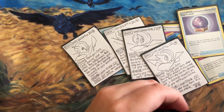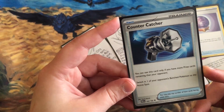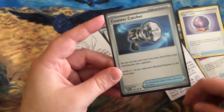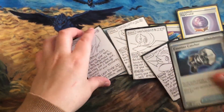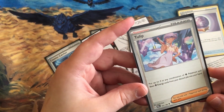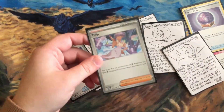We also have Tulip again, and a new item: Counter Catcher. You can use it only if you have more prize cards remaining than your opponent — it switches one of your opponent's benched Pokemon to the active spot. It's like an Item Boss's Orders, and I can't wait for that. Tulip is also great for getting Psychic Pokemon and basic Psychic Energy to accelerate.